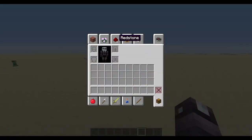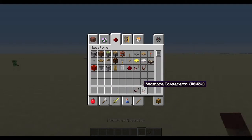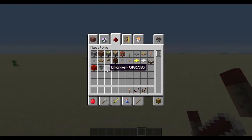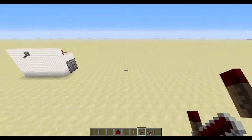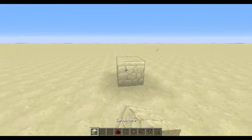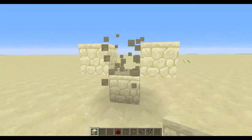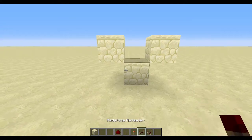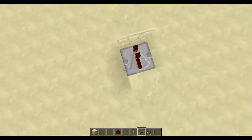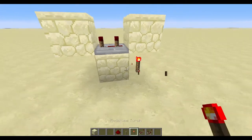Now let me show you guys real quick how to make two simple redstone clocks. The first one I use a lot because it's more simple. Make sort of like a U or V shape with repeaters — I usually do two clicks.